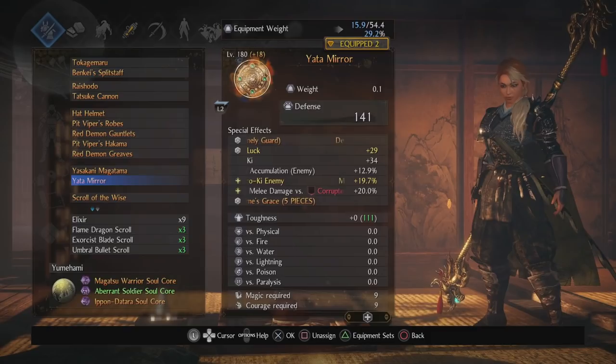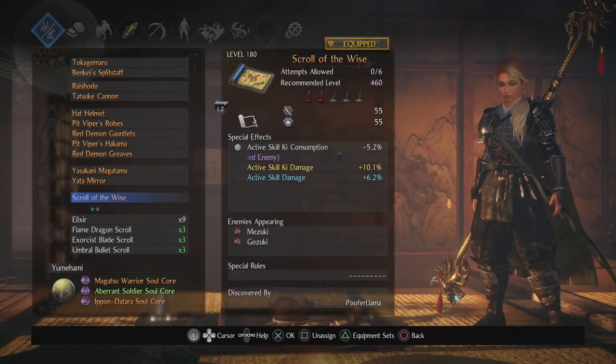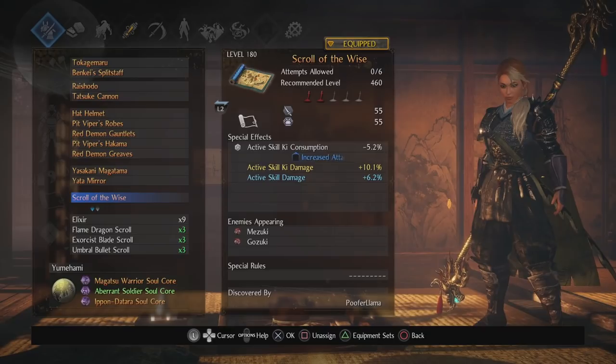The scroll is actually Scroll of the Wise — I'm not using Scroll of the Neo or Scroll of the Damned because I haven't even hit the Depths yet. You might notice a theme: ki consumption, ki damage. The active skill damage I was trying to replace — I think I wanted something like more ki or ethereal item drop rate. The increased attack on winded enemy is nice; it seems to give like a 20% damage boost when I reduce an enemy's ki to basically nothing, so it's a nice little buff.